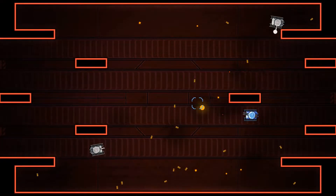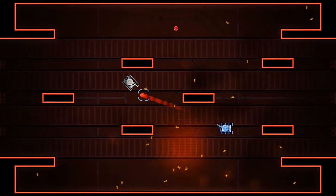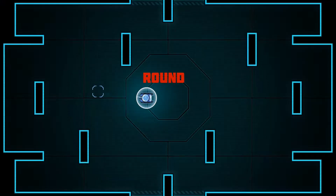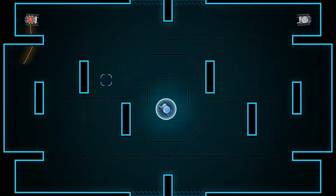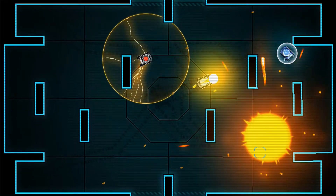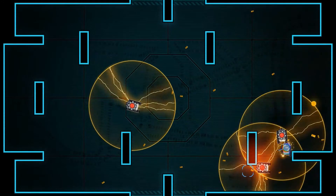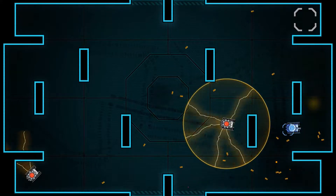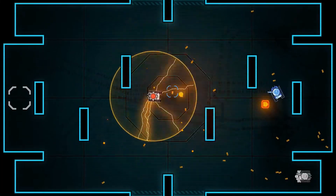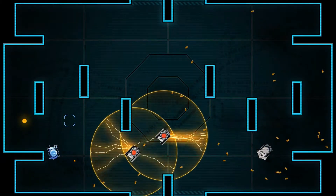Shots can hit each other in mid-air and they will take each other out, so you can use that to block enemy shots. At the end of each round, you get an upgrade. This time I got a shield, which will absorb a single shot. There's a new enemy — if I enter that field, I will get slowed, which is not particularly good. They just make you easier to hit for the normal tanks. I got a speed upgrade there and then got trapped in the field.